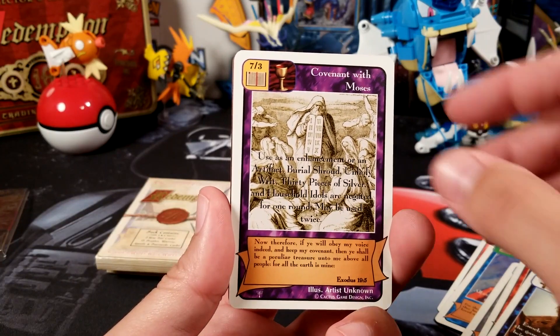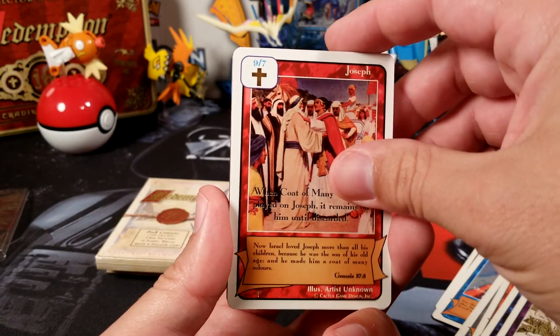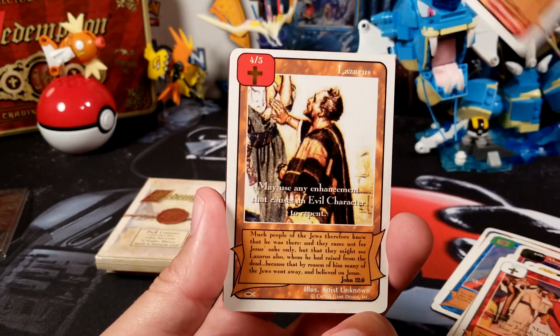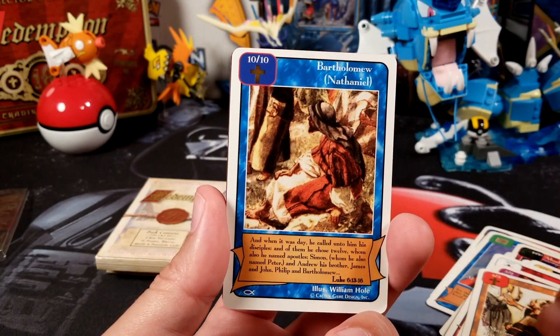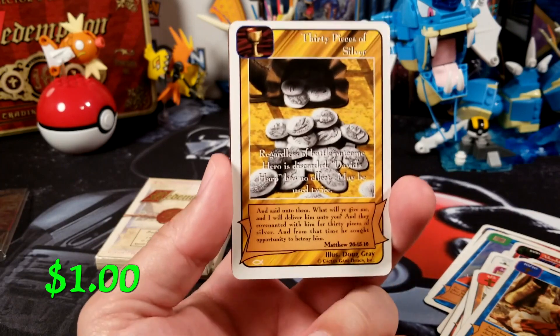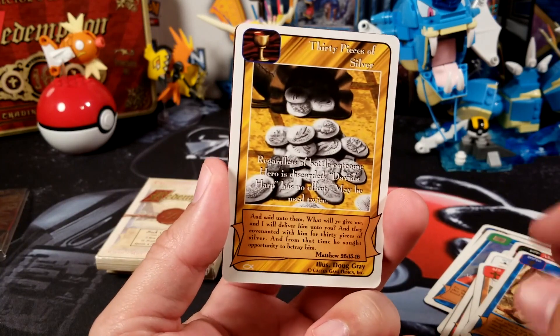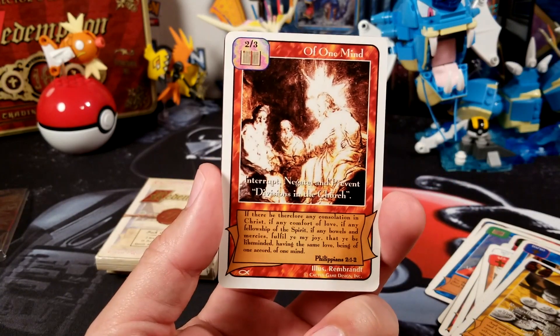Covenant with Moses. Joseph. Covenant of Palestine. Lazarus from Apostles — we're into the Apostles cards now. Bartholomew. And an ultra rare — 30 pieces of silver. Nice.